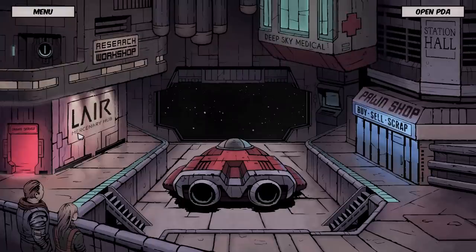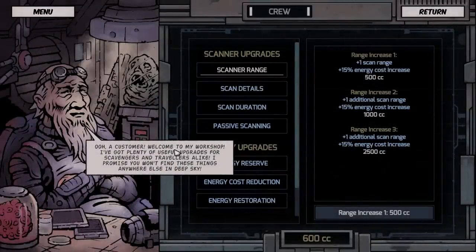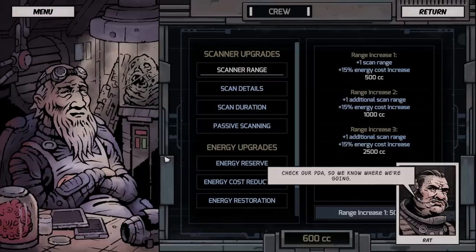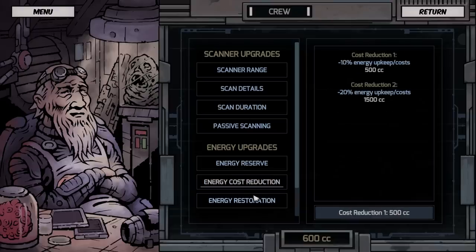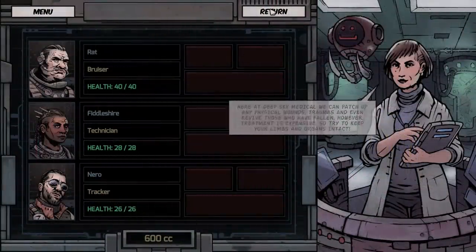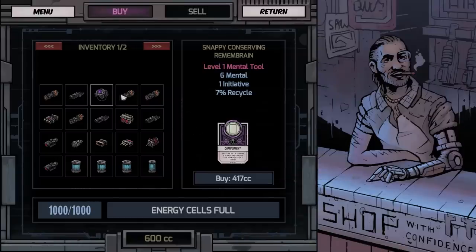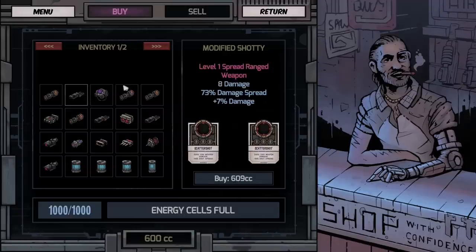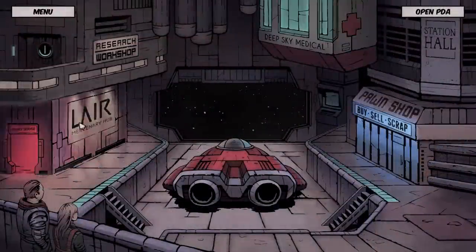So we've got the pawn shop, the mercenary hub, and a research workshop. I don't think the research workshop was in the last time I played. We've got scan details, scan range, cost increase, energy reserve upgrades. We don't have enough money for any of this right now. Deep Sky Medical is where we can heal people and make sure they're ready for the battlefield. In the pawn shop we've got all kinds of gear — a mental tool, some modified shoddy. We're kind of broke, so maybe we should just go earn some money first.